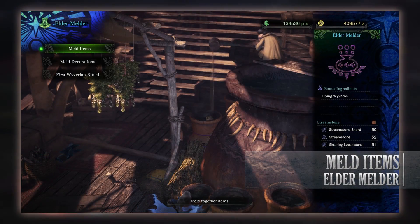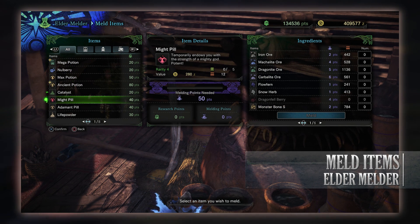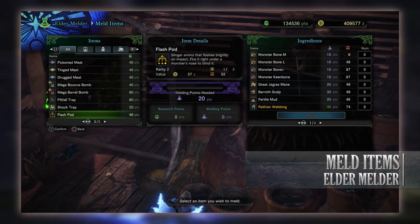First, the meld items. This is a pretty standard function where you can craft items, ammunition, and monster materials from different items you have collected during your hunts. So this can be quite a time saver.